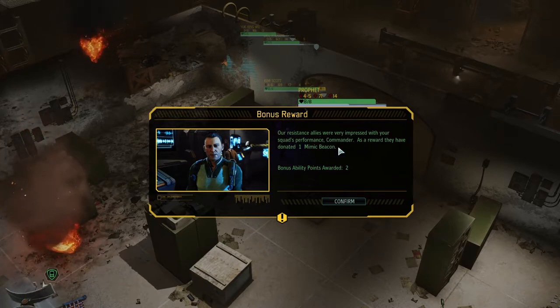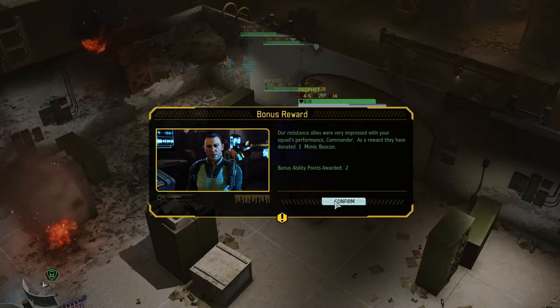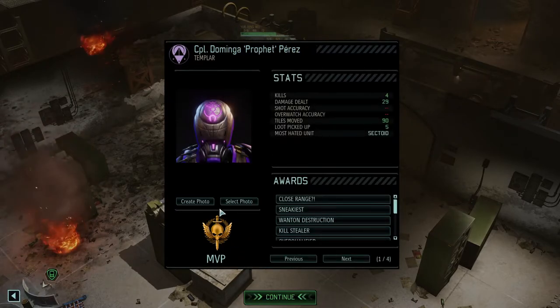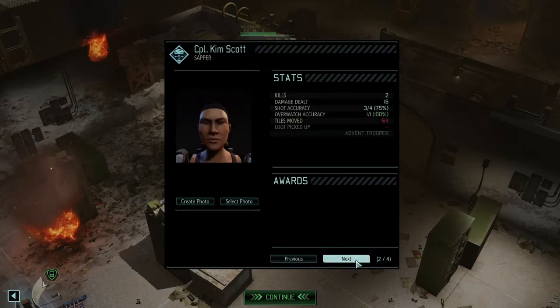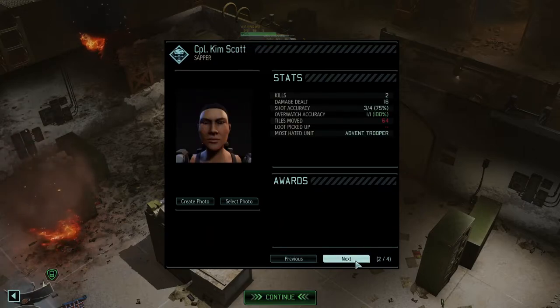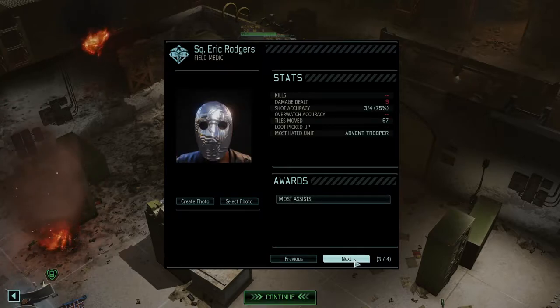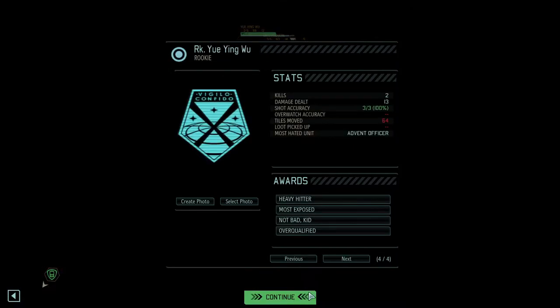All right, so one mimic beacon and two ability points — nice. And Domingo Prophet is yet again the MVP: 21 damage, four kills. Purple Kim Scott the Sapper: two kills, 16 damage. Eric Rogers our medic: nine damage. And our Rookie: two kills, 13 damage — that's pretty good for a Rookie.